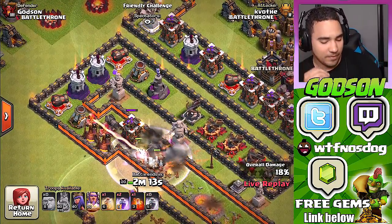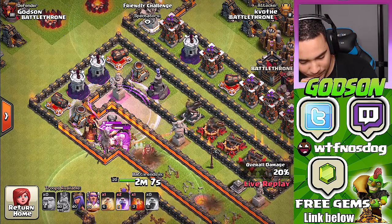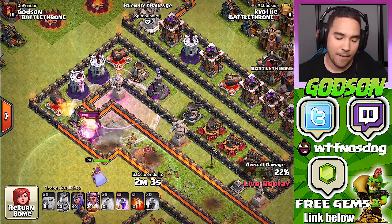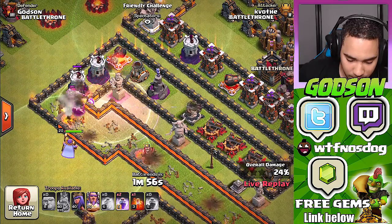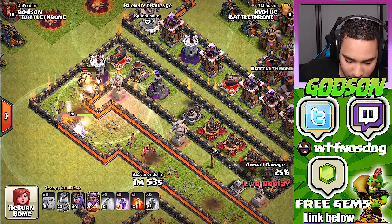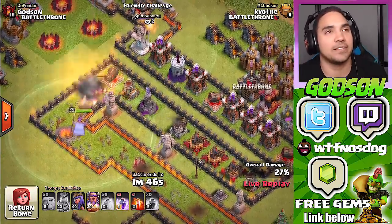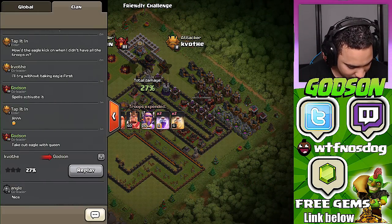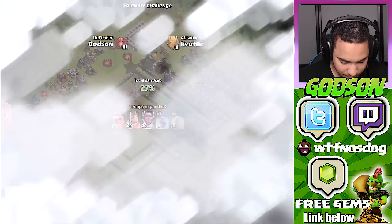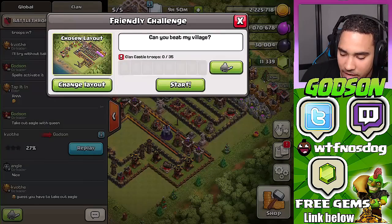I just feel for these dudes. They're getting close though — they're making it halfway, and it's possible to get further. Still has a queen but it's a little too late. They should update the game so I'm able to end the challenge when they mess it up. Another one bites the dust. I think this thing is just too strong. You do have to take out the eagle artillery — I said that. These people aren't listening.